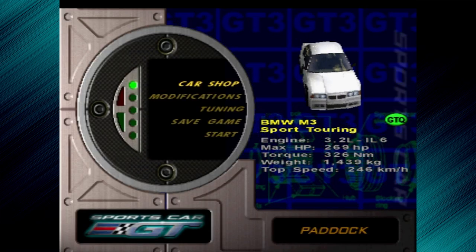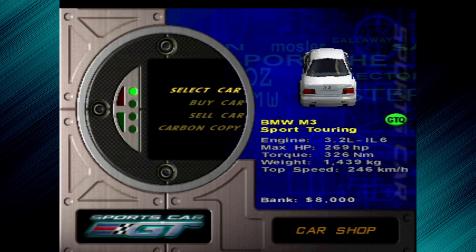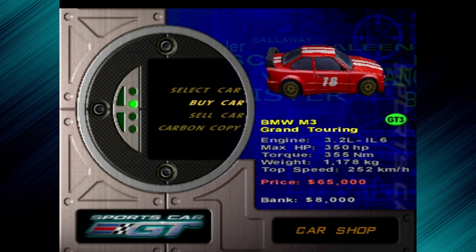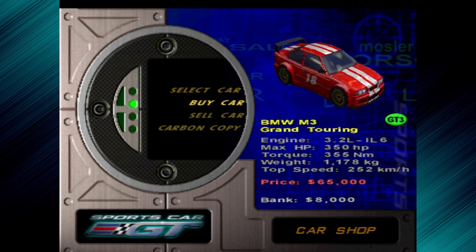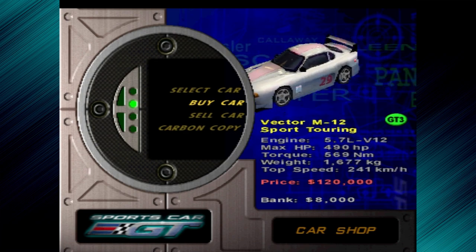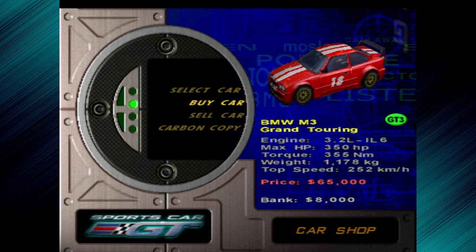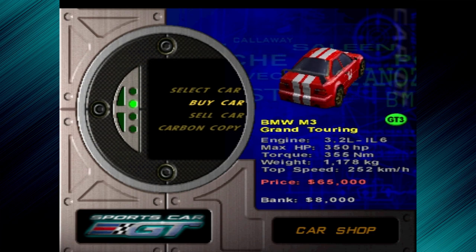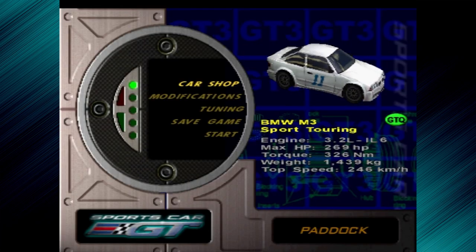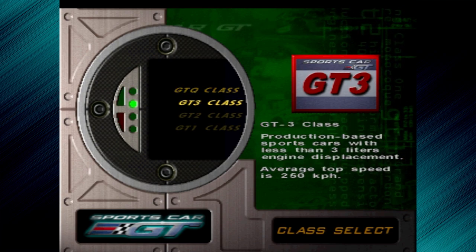We have the GT3s. But like I said, we can't really afford the newer class cars. We can use the car we already have to begin with, but we haven't got any money to actually buy any of the newer class cars. You've got the Porsche 911s, the Salines again, the Vector at $120,000, or the BMW at $65,000. So we're going to have to do a bit of grinding to be able to afford the new cars in the new class.